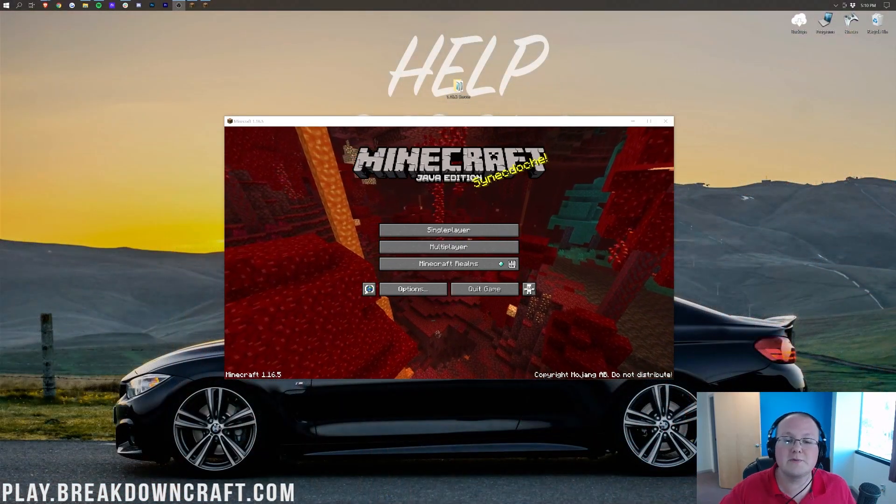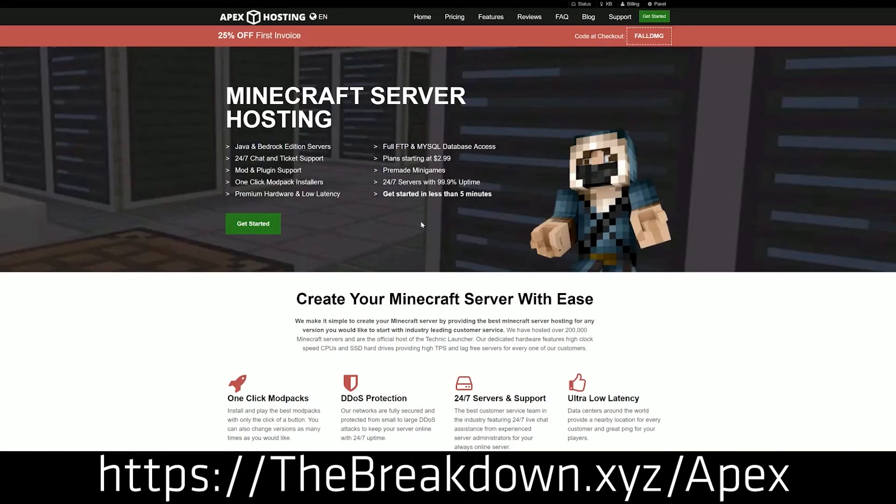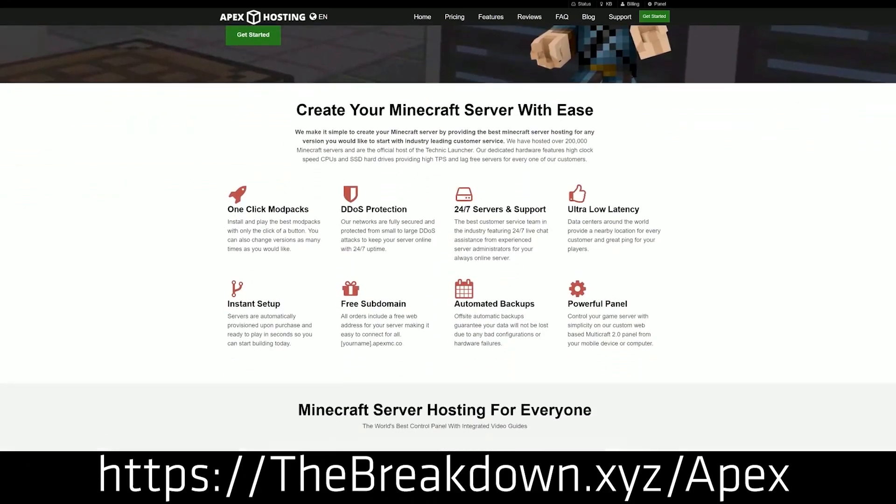We do first have a message from our sponsor, Apex Minecraft Hosting. Go to the first link down below — thebreakdown.xyz/apex — to get your very own Minecraft server that you can update quickly and easily without any issues whatsoever. It's literally just three clicks: you click on the server version that you currently have, you click on your new server version, and then you restart your server.